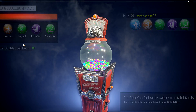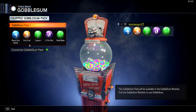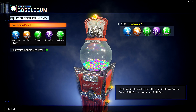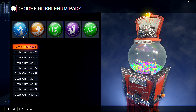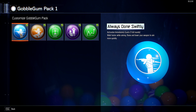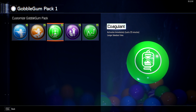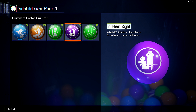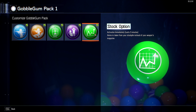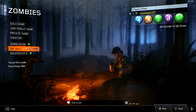So we're gonna look — here's your main screen. We got something called Dr. Monty's Gobble Gum, and it looks like you're gonna be able to do some different things with this. How do you choose what they are? I'm not sure. Customize — oh here we go. Activate immediately, last three full rounds, walk faster while aiming, respawn with the guns you had when you bled out, longer bleed out time, you are ignored by zombies for ten seconds — that's almost like zombie blood — and ammo is taken from your stockpile instead of your weapon's magazine.